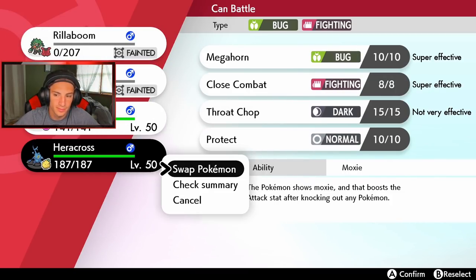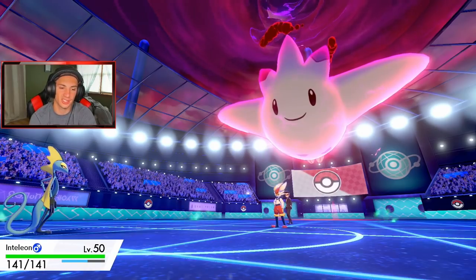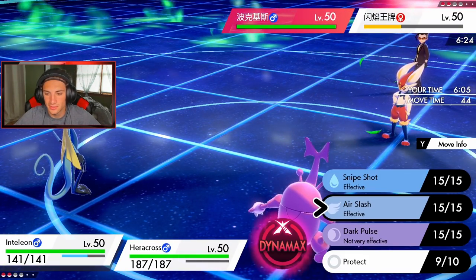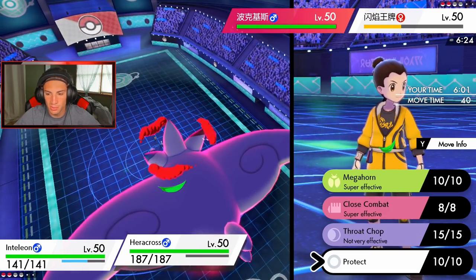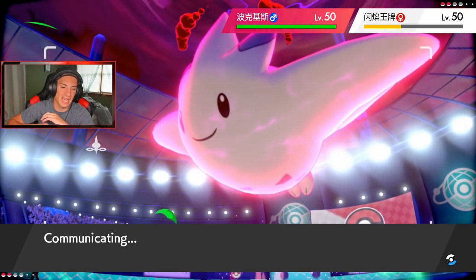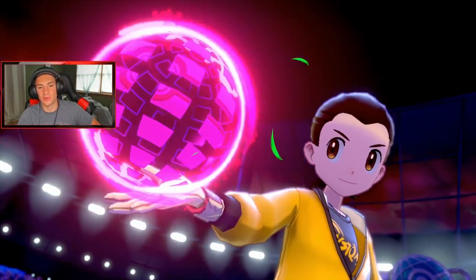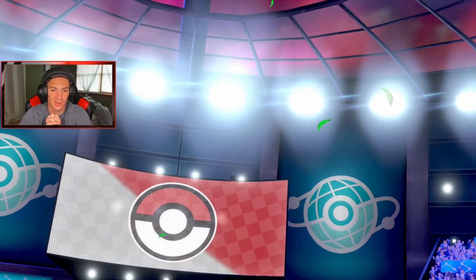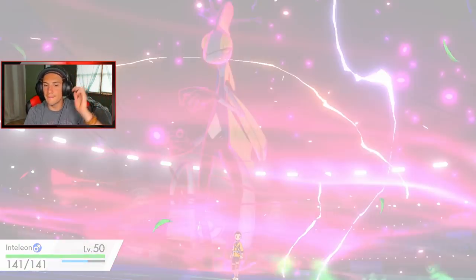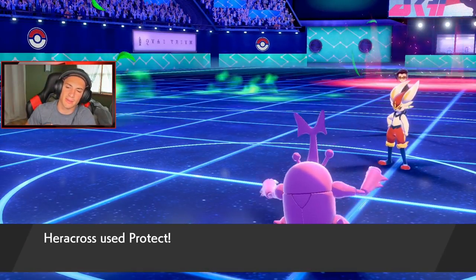This one is going to the wire. I gotta Protect Heracross — they're going to target him down all day. Do I set the rain? I'd rather get the Air Stream off and then just Protect. I gotta play this one smart. Can Jeans do it? We got a close one here — come on Heracross! It's going to be Inteleon clutching it up! He's got Sniper too, so he can crit. They're definitely going to outspeed me — here comes my Protect. He's going Pyro Ball onto my Heracross slot and something else on my Inteleon.